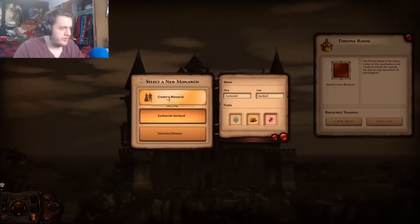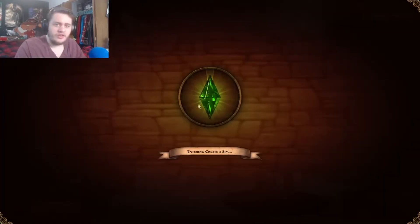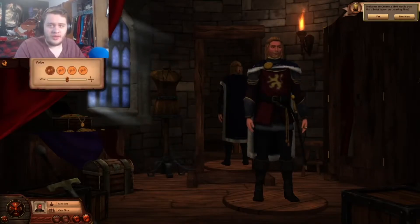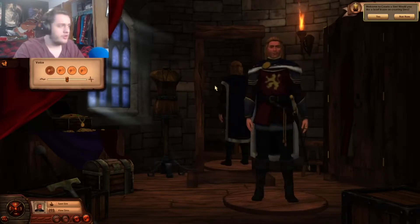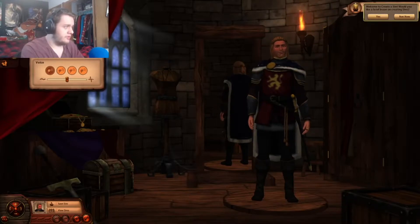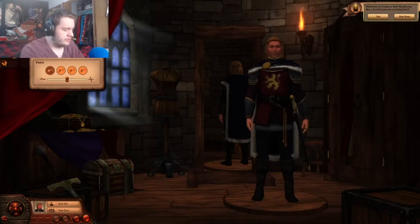He's a monarch — create a monarch. We are going to create the most beautiful monarch. Why is my screen so dark on this side? There we go, that's a little bit better. It's not as bright but it should work. We're going to name him... Lord Leland. Lord Leland the Great.